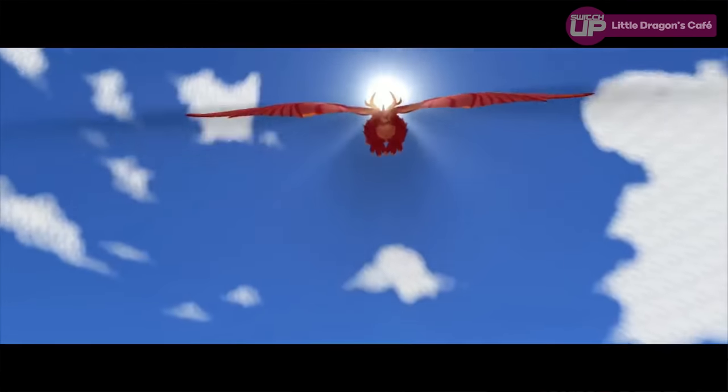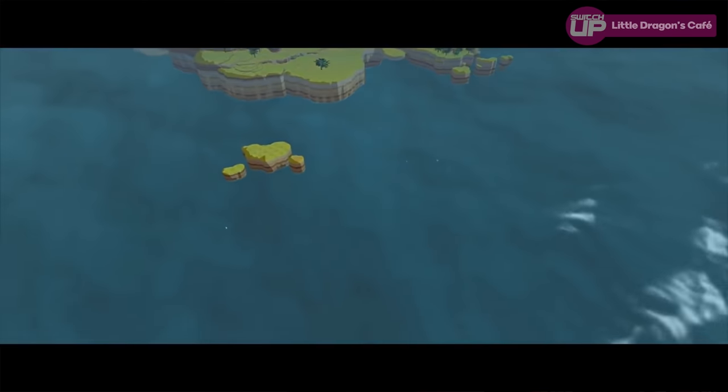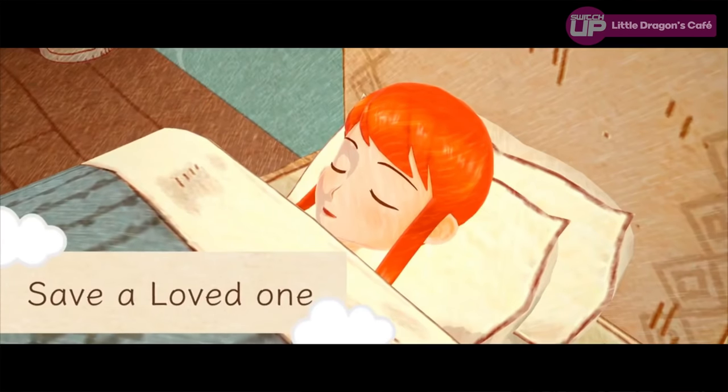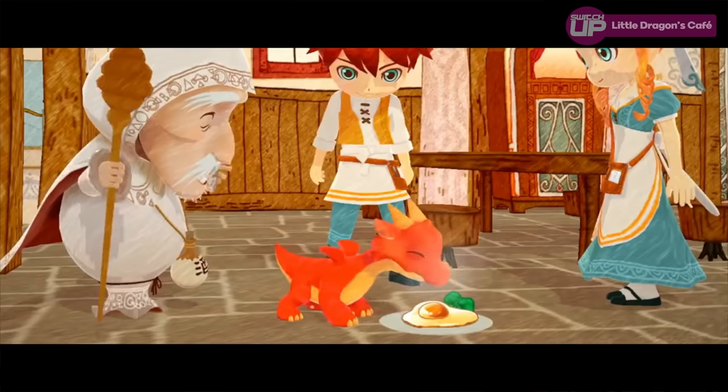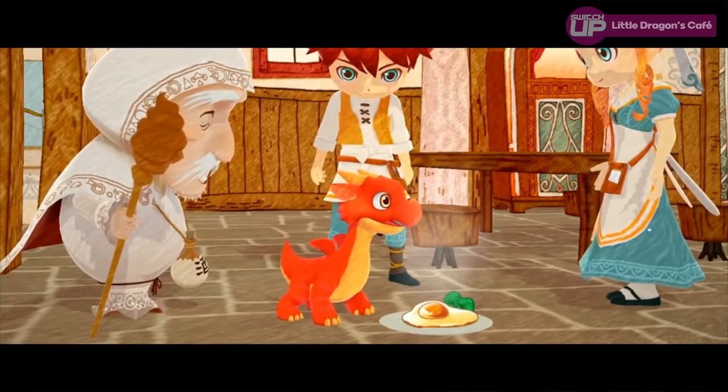But then the dragon comes into play. You have this small baby dragon, and the idea is that the dragon has magical properties that will heal your mother, so you have to help him grow by cooking food, collecting bits and bobs, whilst keeping the cafe running at the same time. People do come to the cafe and you have to serve them.